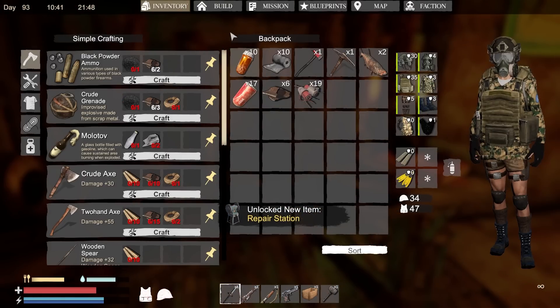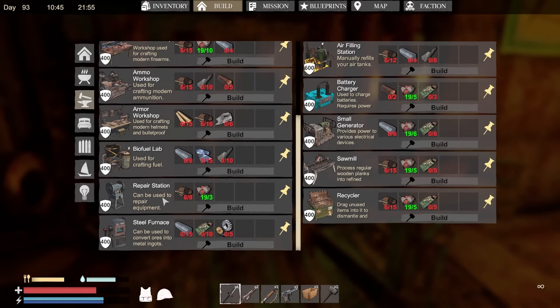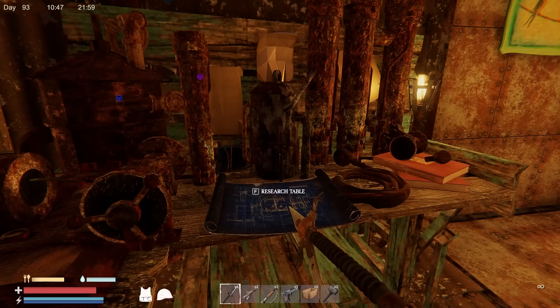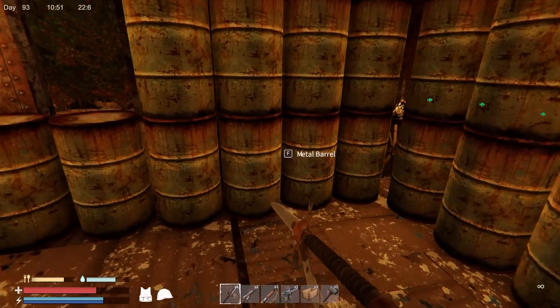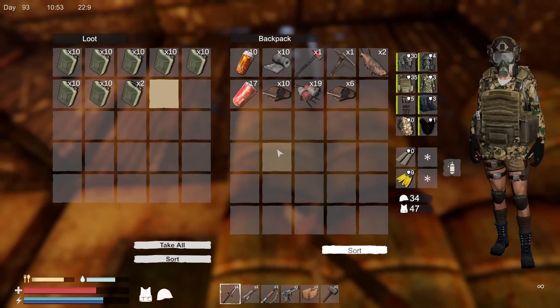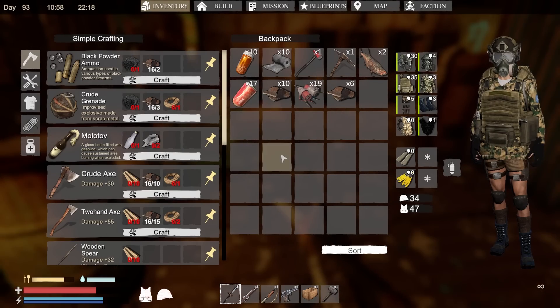There is a repair station that we're gonna make right now — it's pretty cheap so you can make it very early. I guess it'd go in here. We need a little more scrap metal. Oh, by the way, they changed the stacks on a few things as well — things like gasoline, and the big one: coal. Coal now stacks in 40, thank you for that.